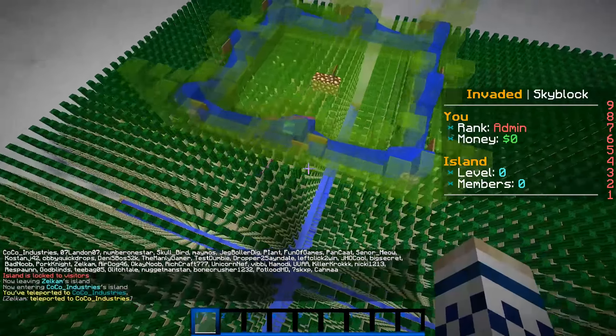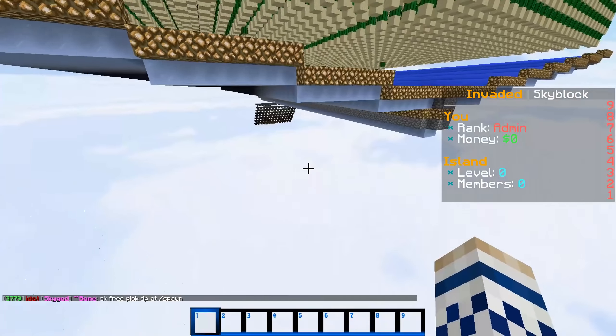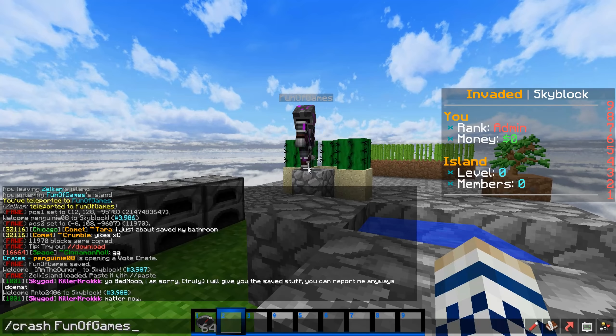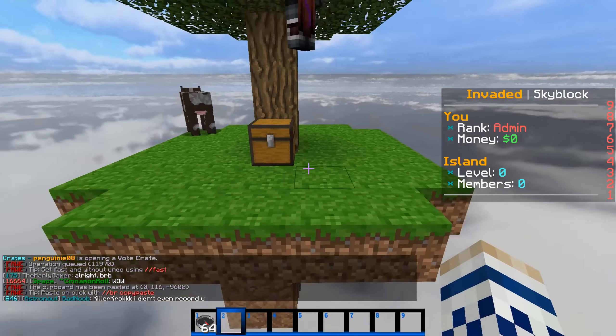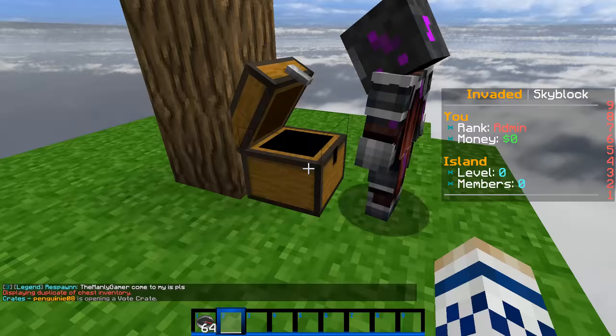Holy mother of sanity, this is his entire island — this is all he has. We're gonna crash him, set zero, paste, and now the default island is here. We just need to wait for him to log back on. He looks at the chest, sees all the default stuff.